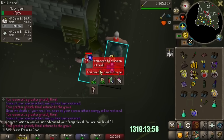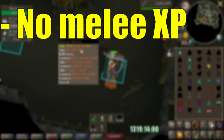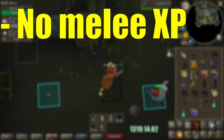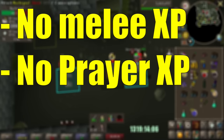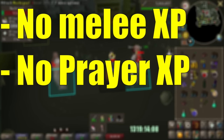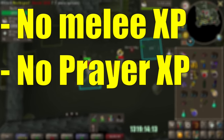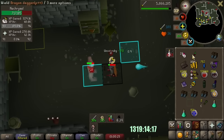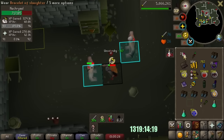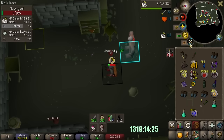I'm already 99 magic, so the barrage XP doesn't really get me closer to 99 melees. They don't drop insane bones or ashes, so I don't get any prayer XP from smoke devils either, whereas when I do stuff like nechrals or abby demons, I get at least 50k an hour prayer. While smoke devils do drop alchables and GP, it's only just enough to cover the cost of ice barrage — I don't actually profit from it, and I really do need GP.